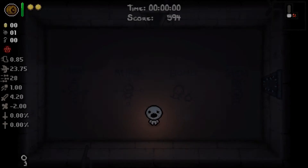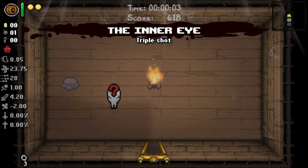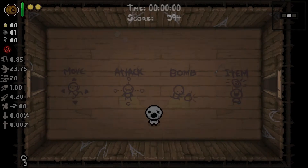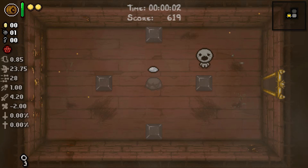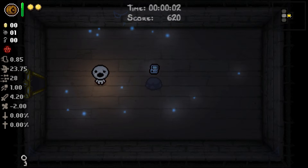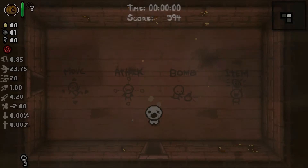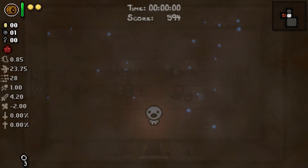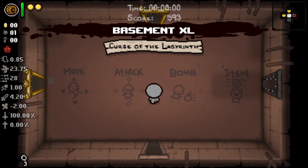Library doesn't really do any good for us. What do we got — Curse of the Blind. Triple Shot — no, that's a run killer as the Keeper because your rate of fire is already trash. It's good but not good enough. I'm just looking for like a damage upgrade or a tears upgrade or a really good tear effect — something along those lines. A speed upgrade would be fine too.